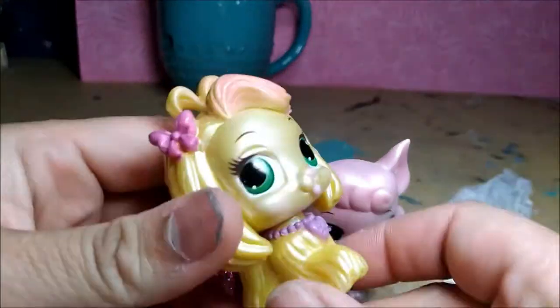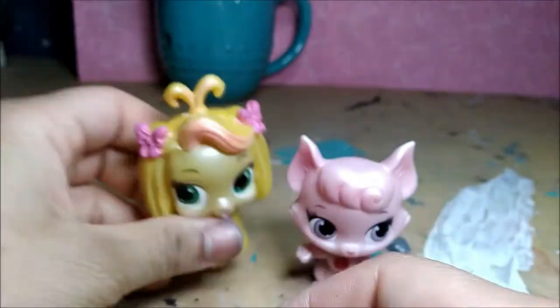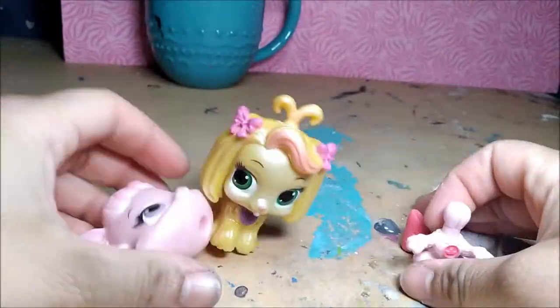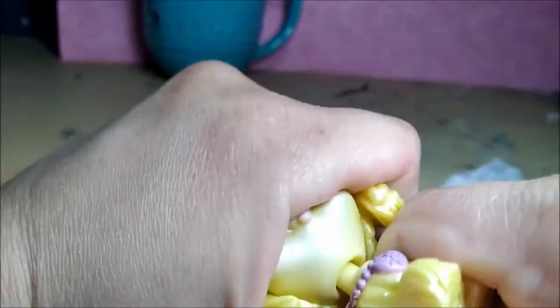Hello friends. In this video I'm going to show you how I made Knuckles the Echidna from a Princess Palace pet. I'm going to use the body of this cat and the head of the dog. I want all of my Sonic customs to be on two feet, and I thought this cat's pose suited Knuckles.